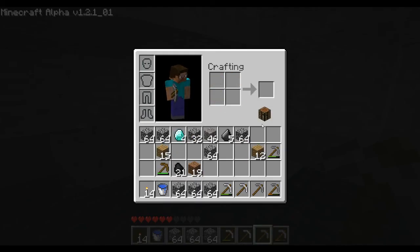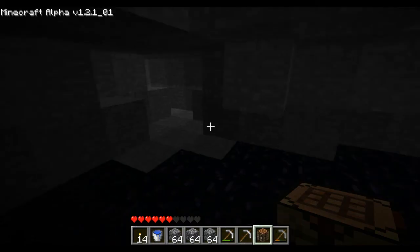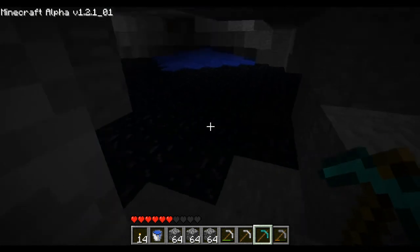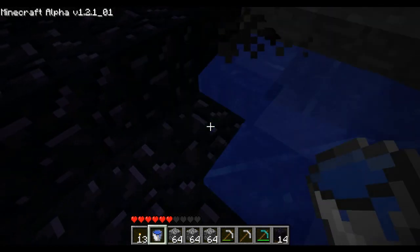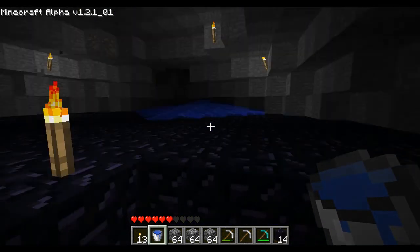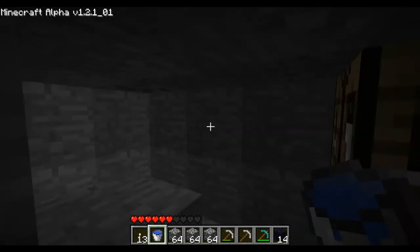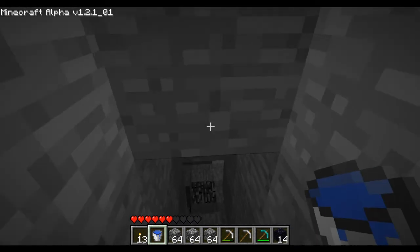I'm going to make another workbench so I don't have to go all the way to the surface to get my diamond pick. Make some more sticks, and now we can start actually mining out this obsidian. We have now finished digging up 14 pieces of obsidian, which is all we need to start the process of building the gate.